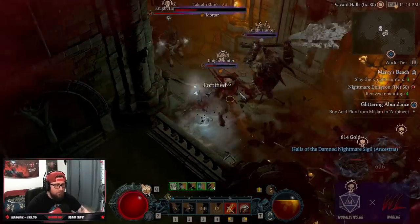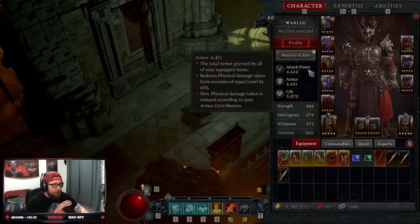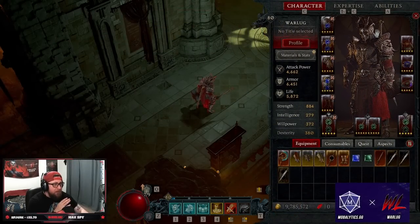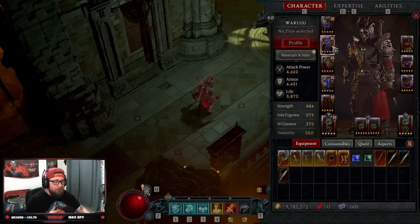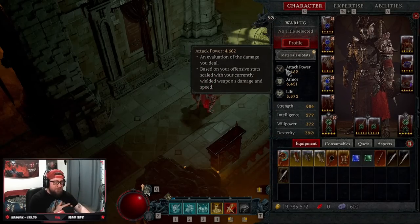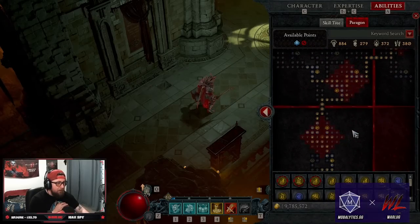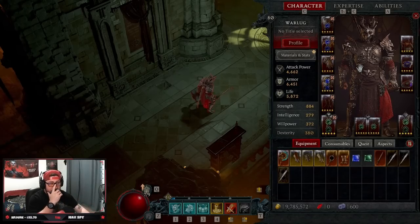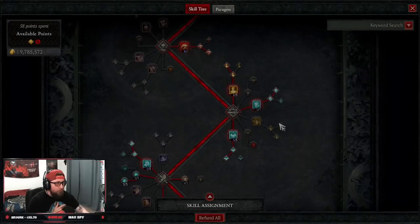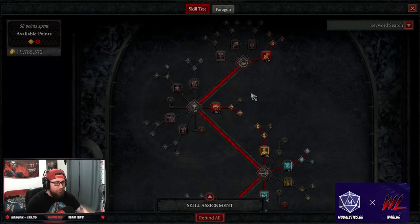Let's get into the build, the skills, and the paragon board for the early end game. This is an early end game variant coming off of our Rend/Rupture leveling guide, linked in the description below. We just hit 80, so we're only using three parts of the paragon board with three glyphs and one legendary power. We've veered away from Rupture and are now focusing solely on Rend.